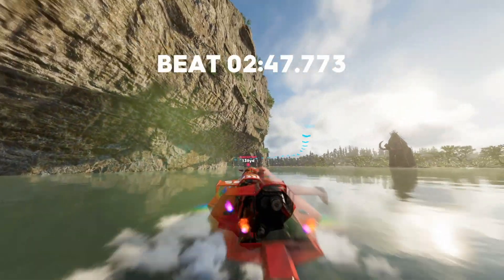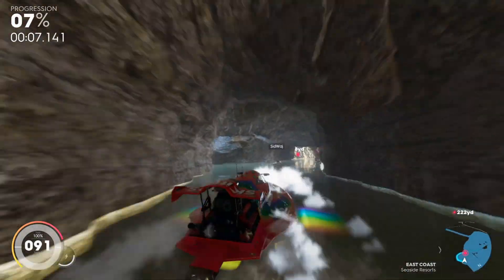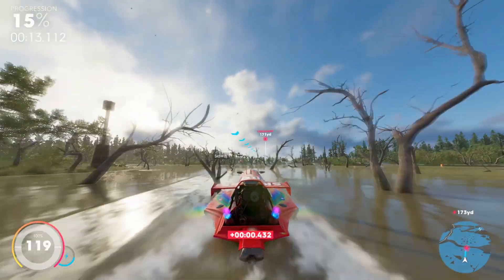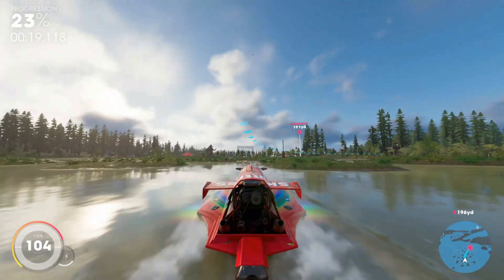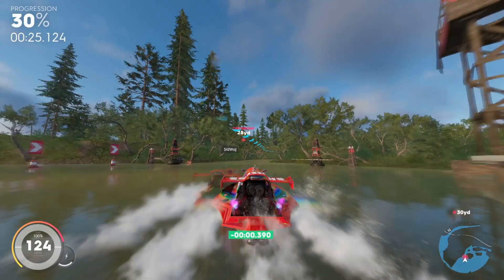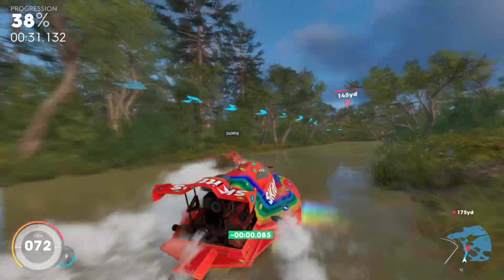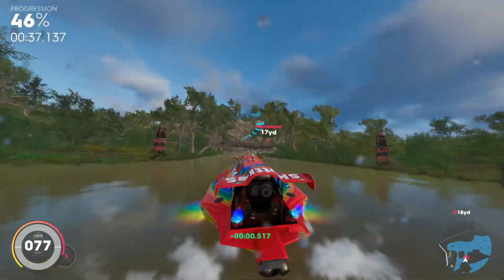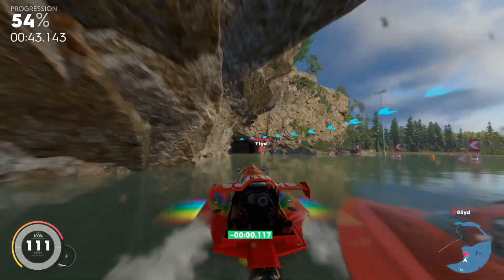Next on the list is a very simple one — a latecomer into the JetSprint spec. JetSprint is an event type that hadn't had any added vehicles until the Proto Rocket, which instantaneously became the best JetSprint boat and it stays that way. The Proto Rocket is by far the best JetSprint boat in the game. It is completely better, and there's no point going with any other vehicle in JetSprint — you'd be actively putting yourself at a disadvantage. Go for the Proto Rocket.